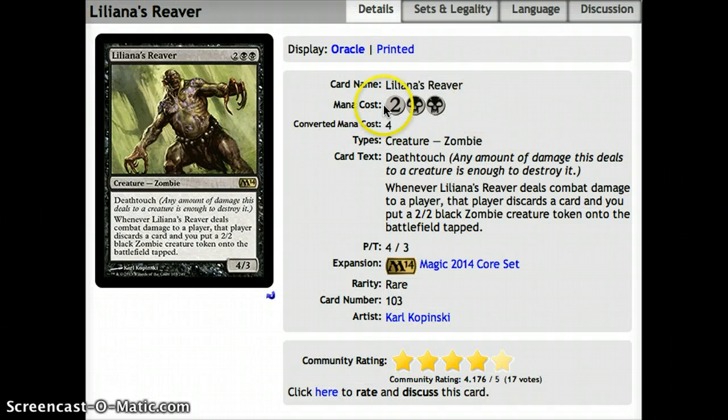Number 6, we have Liliana's Reaver — 2 and 2 black for a 4-3 death touch. Whenever it deals combat damage to a player, that player discards a card and you put a 2-2 black zombie creature token onto the battlefield tapped. Also good in the zombie archetype. It's a 4-3 death touch they're forced to block, which can be rough unless they want to discard a card and give you a creature. If you stick a sword on this guy, he gets through every turn for 6 and they also discard and give you a creature — pretty sweet combination.